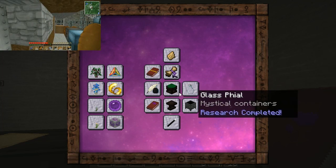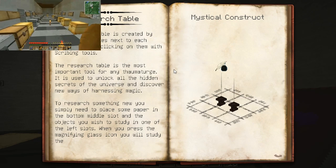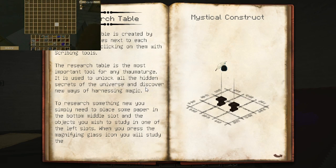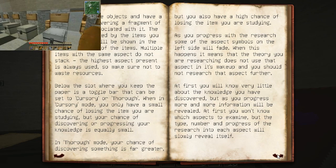Let's go back to our Thaumonomicon now. Our research table. Our tables. Crucible. Wand of the Apprentice. Our research table. Okay. The research table is created by placing two tables next to each other and clicking on them with scribing tools, just as we did. They're used to research more stuff to do in the Thaumonomicon.